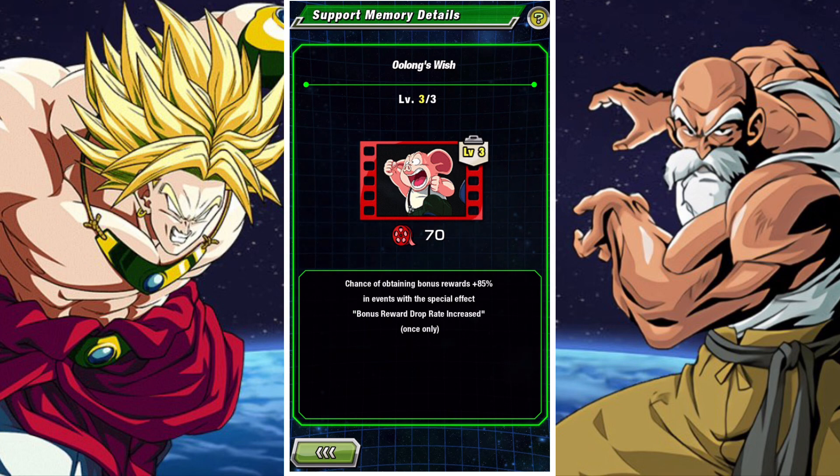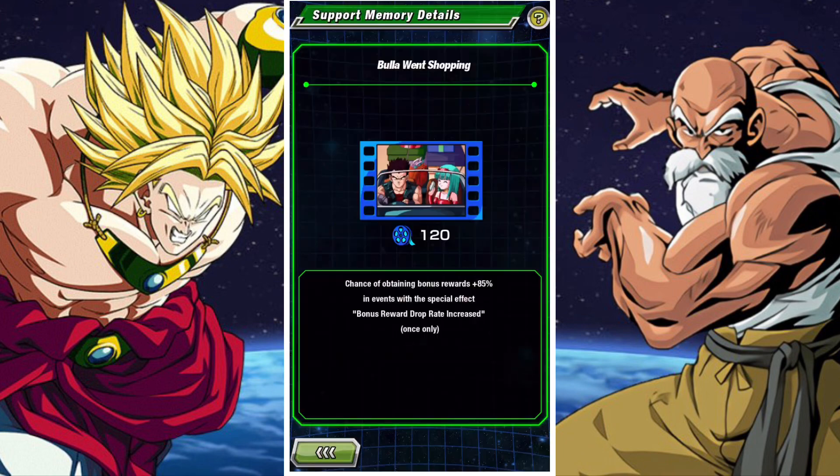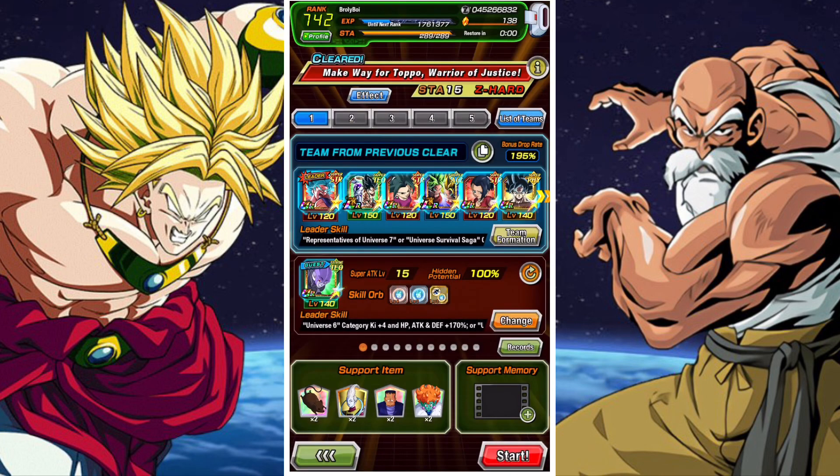What I suggest is to use Oolong's Wish, use Bula and Vegeta, and benefit from the drop bonus chance — you should be able to get yourself some good rewards. It doesn't affect the bonuses that drop from the tiles, but it does affect the bonus that drops from the boss at the end, which is quite sizable anyway.